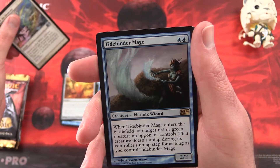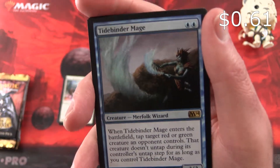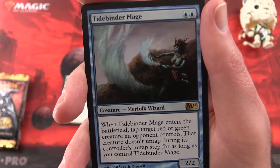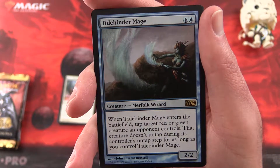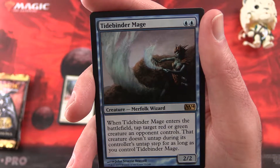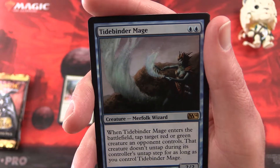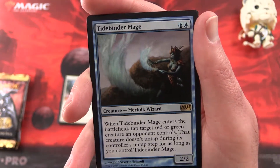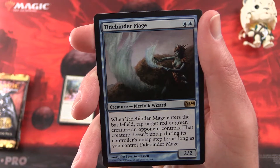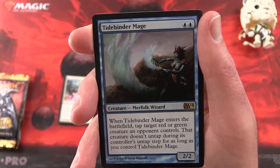And the rare is a Tidebinder Mage. This is a creature — Merfolk Wizard, 2/2 for two mana. When it enters the battlefield, tap target red or green creature an opponent controls, and that creature doesn't untap during its controller's untap step for as long as you control Tidebinder Mage. So this is a good one for locking up an opponent's creature — just got to keep this guy alive.